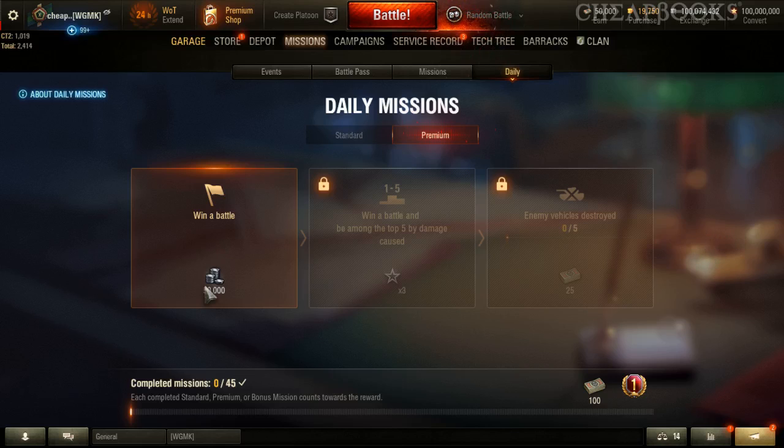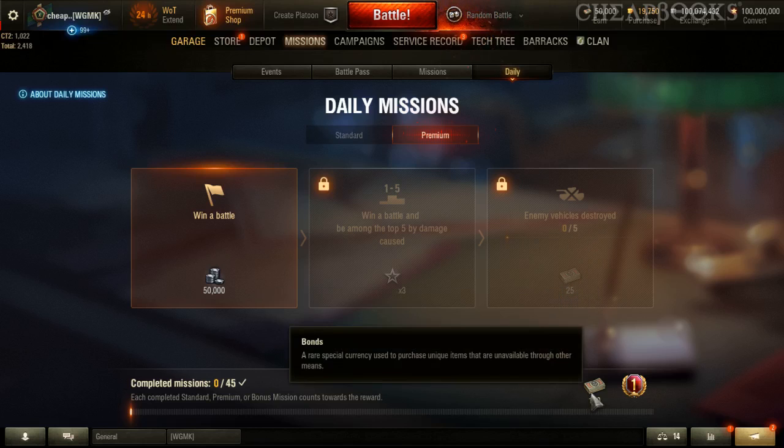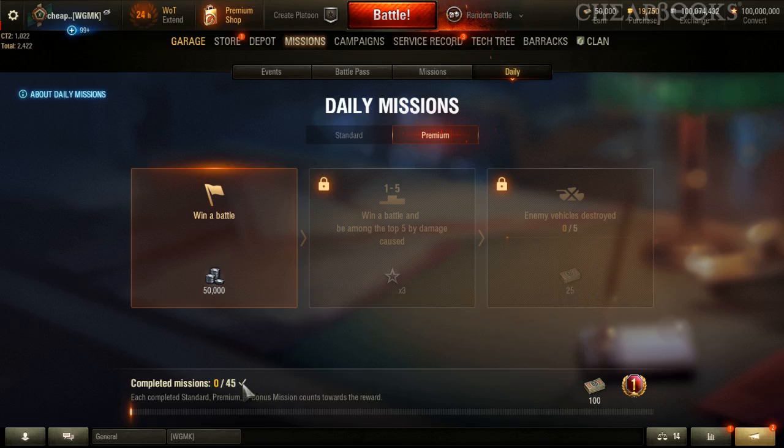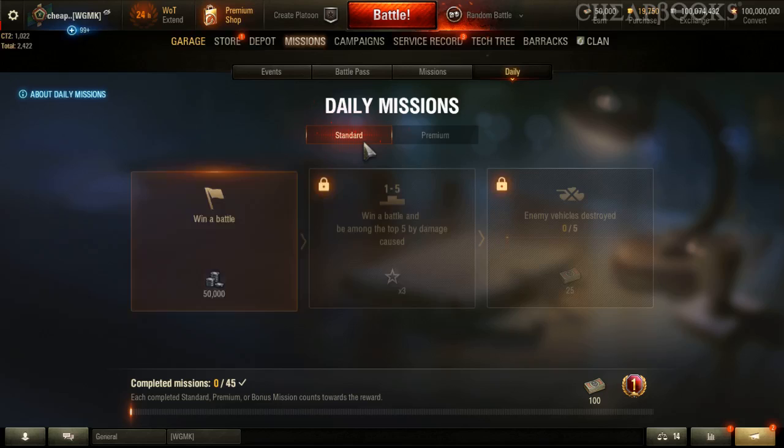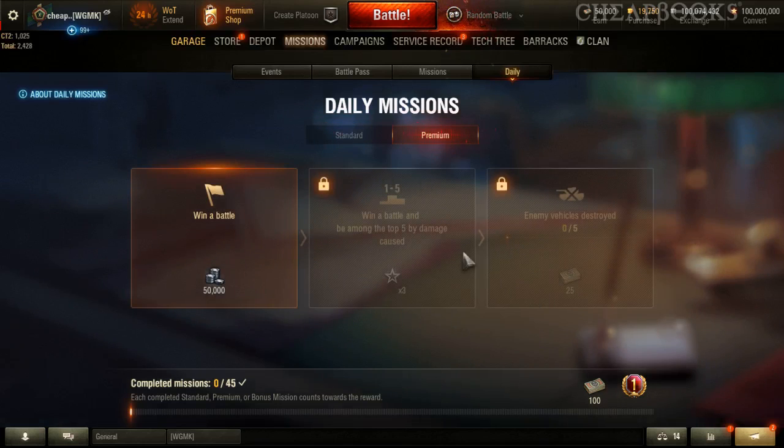For premium missions: win a battle and get 50,000, or win a battle and be among the top five by damage to get a times three bonus. Enemy vehicles destroyed — zero out of five — can earn a bonus. These missions are also part of the premium tier. Based on the arrow, it looks like they're chained together, so you have to complete each one in sequence.